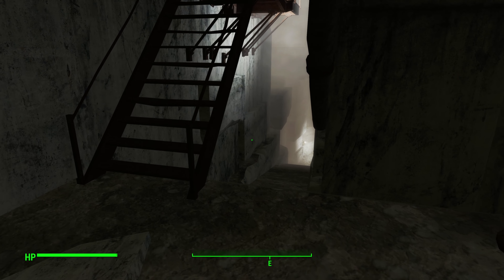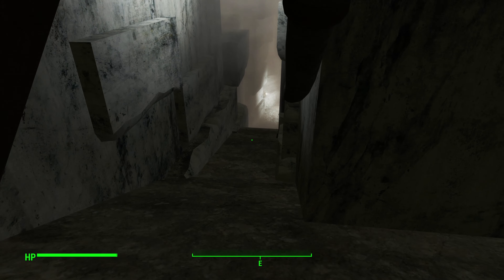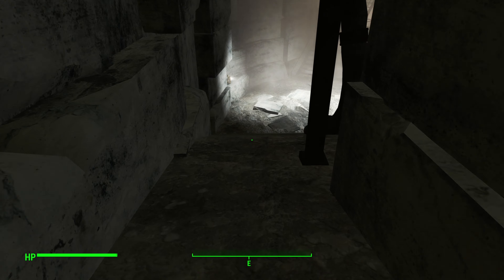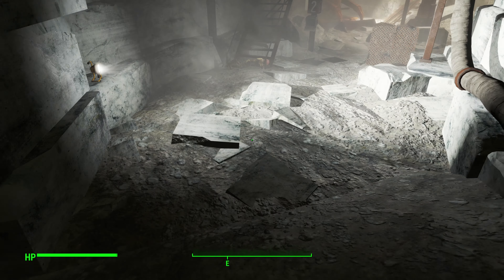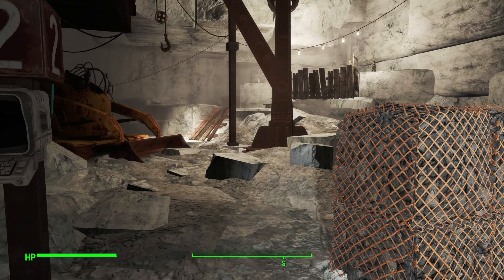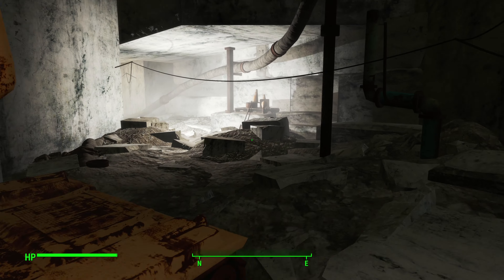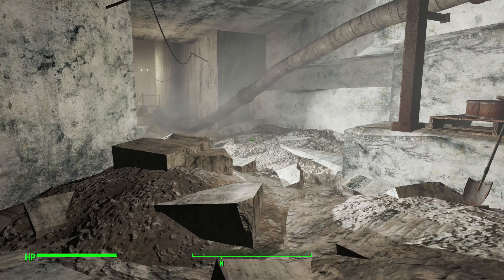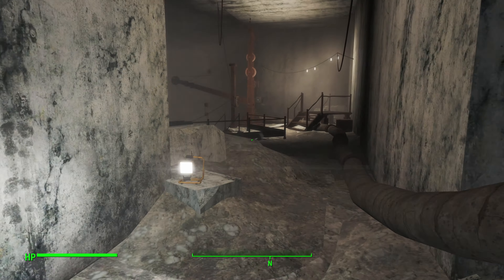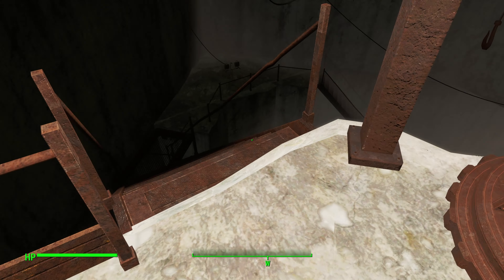The first fork you will encounter is this fork over here — do not go up these stairs, instead carry on down this way. You will then see another set of stairs; again avoid these and keep going straight. On the right you will see what looks to be a digger — just go around it and keep going straight until the very end where you will see a path that goes all the way down.